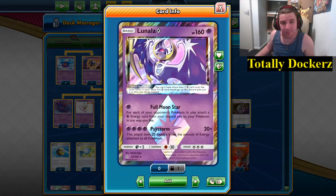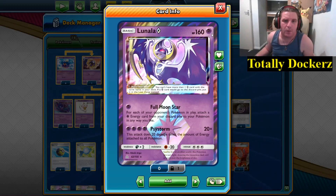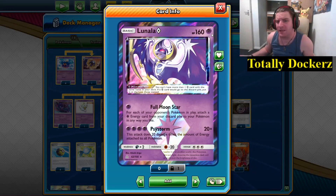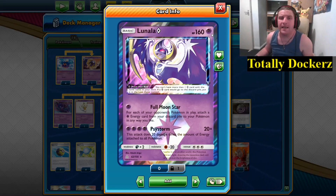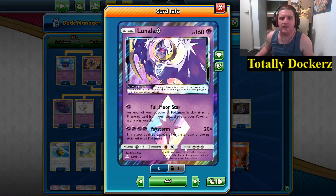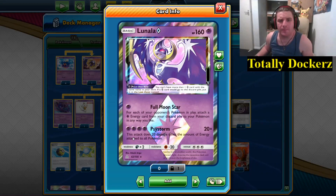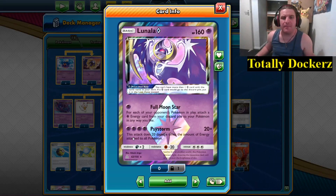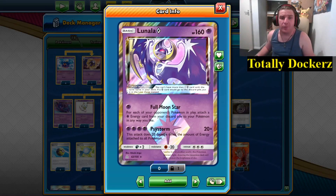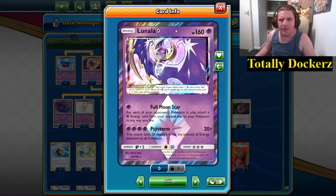We also have a sixth Lunala — Lunala Prism Star, a 160 HP Basic. Its Four Moon Star attack costs a single Psychic Energy: for each of your opponent's Pokémon in play, attach a Psychic Energy card from your discard pile to your Pokémon in any way you like. Then we have Psystorm — four Psychic Energy — which does 20 damage times the total energy attached to all Pokémon in play, yours and your opponent's. This is a very good end-of-game sweeper.